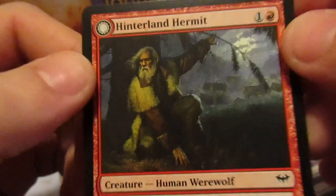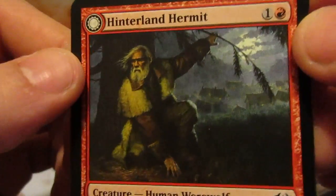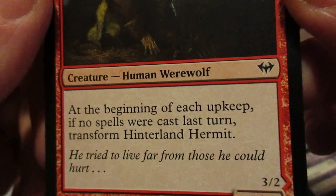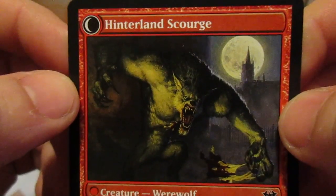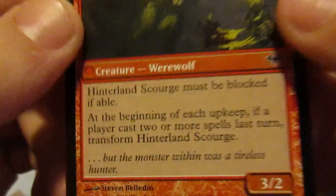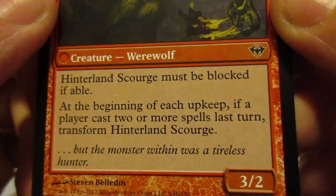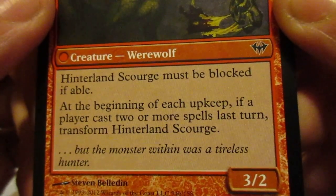There's a flip card — Hinterland Hermit. At the beginning of each upkeep, if no spells were cast last turn, transform Hinterland Hermit into Hinterland Scourge. Hinterland Scourge must be blocked if able. At the beginning of each upkeep, if a player cast two or more spells last turn, transform Hinterland Scourge.